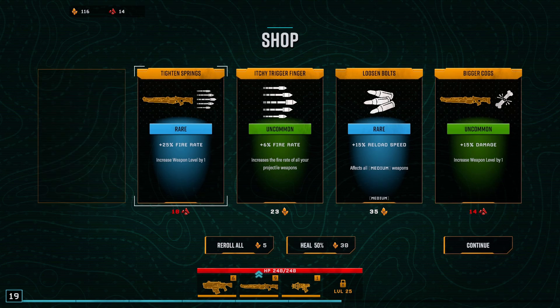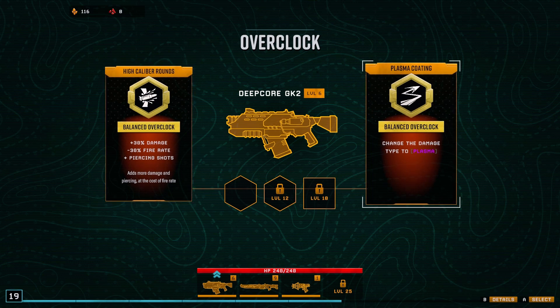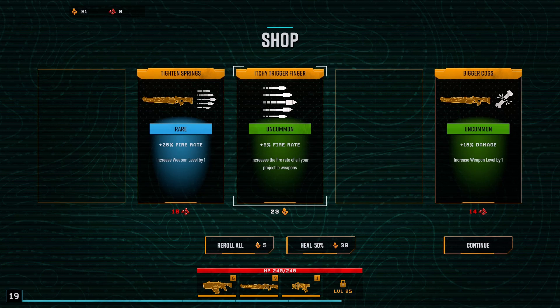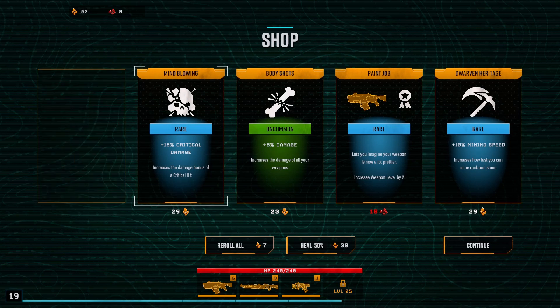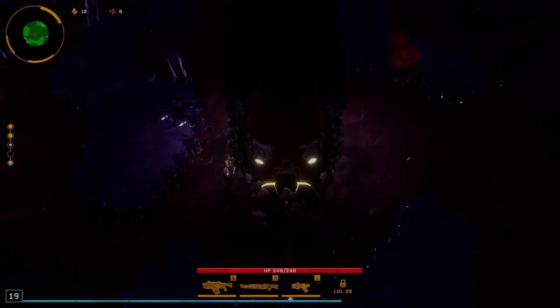Let's have some more fire rate. 30% damage piercing — oh yeah, piercing sounds good, we'll have a bit of piercing damage. I've got 116 gold. 6% fire rate for all your weapons, or 15% reload — yeah we'll have that. 15% damage — all I can do is fire rate, let's reroll. Let's get some bit of reload speed, bit of mining speed — I'm all out of money now. Let's continue. Alright, level 3.